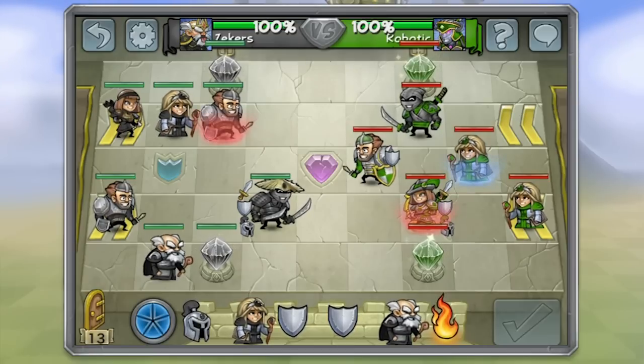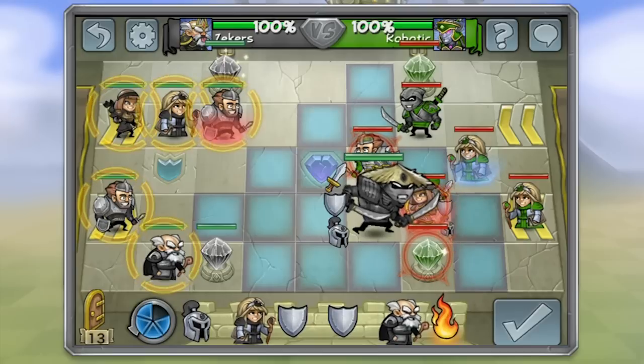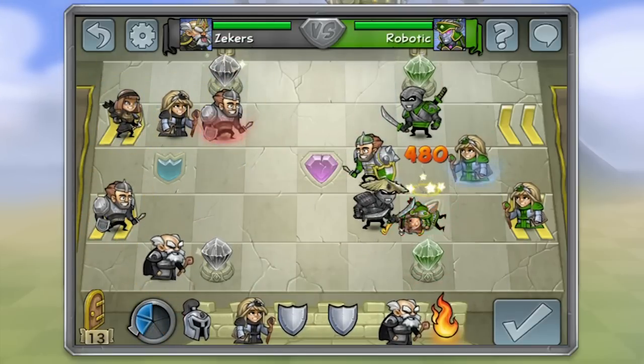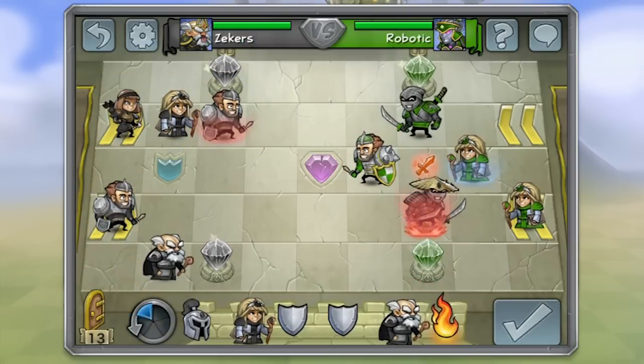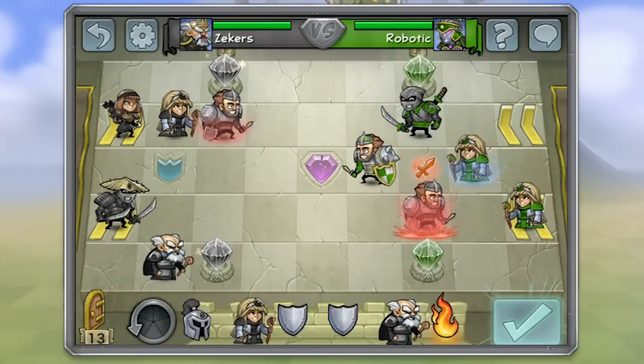My opponent has a fully upgraded archer, so that's going to be my number one target. I'm going to go ahead and attack them with my ninja. Now my ninja is my super unit so I want to keep him safe, so I'm going to teleport him out for my knight, who is much less valuable.